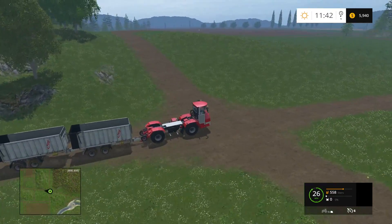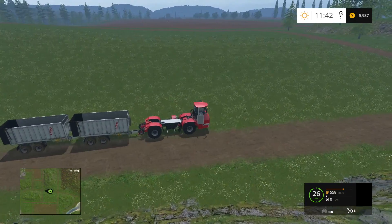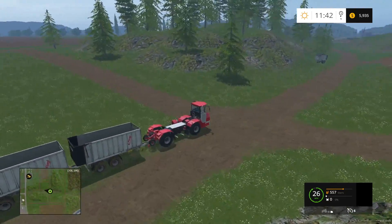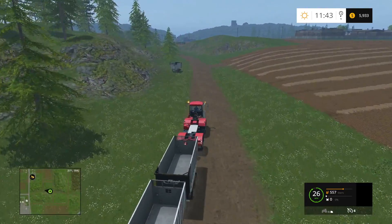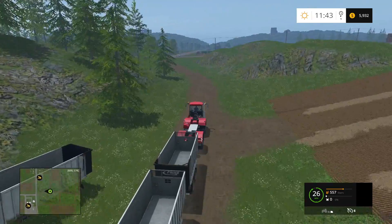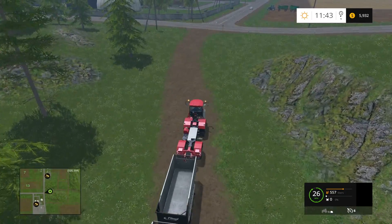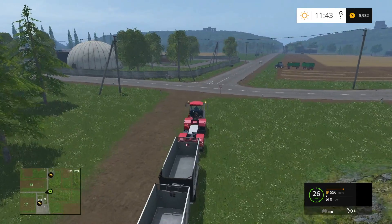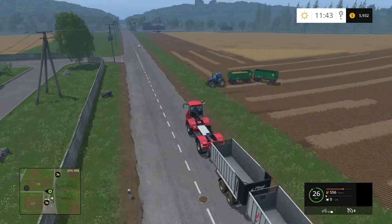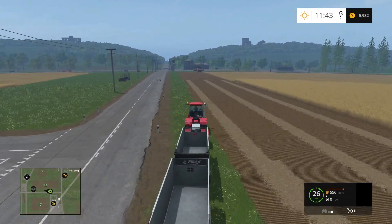The goal I'm going to set for this map on FS15 is to buy field 18 — buy all this up right here. It's pretty expensive, not a cheap field. I would say it's around $180,000 — actually it's got to be more than that. Both combines are full after that long trip. I think I'm going to take that tractor over and see how much it is.